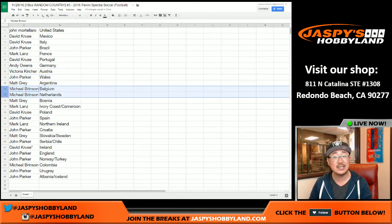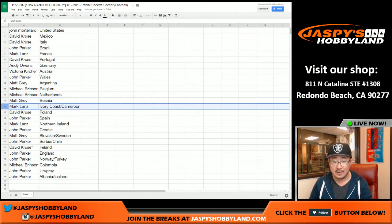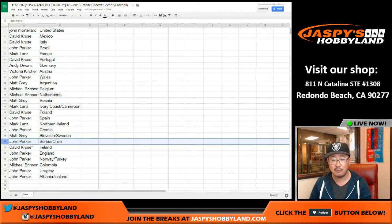John Parker — Wales. Matt Gray — Argentina. Nice. Michael Brinson — Belgium and Netherlands. Matt Gray — Bosnia. Mark Lance — Ivory Coast and Cameroon combo countries. David Cruz with Poland. John Parker with Spain. Mark with Northern Ireland. John with Croatia. Matt Gray — Slovakia and Sweden. John Parker — Serbia and Chile. David Cruz — last spot mojo — Ireland. Luck of the Irish may be coming your way.